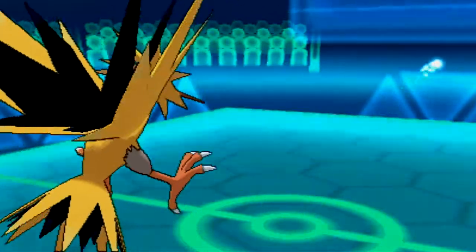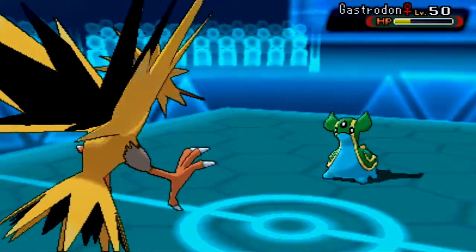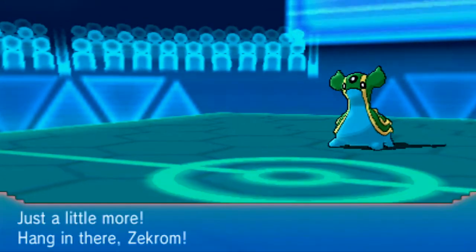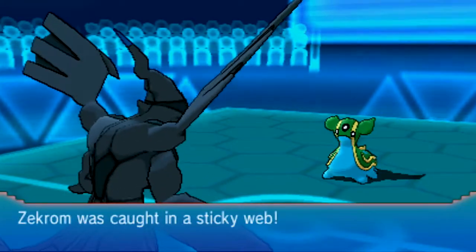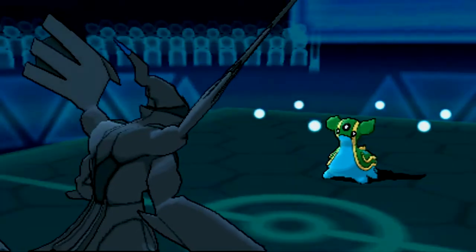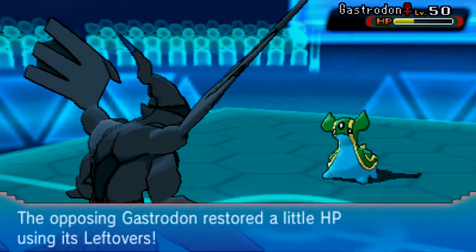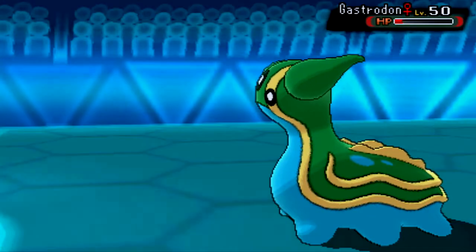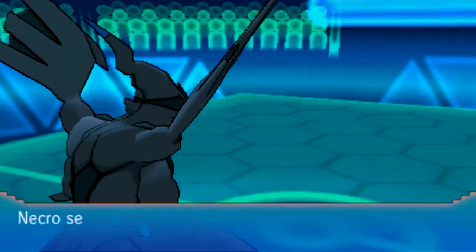It hits Zapdos way too hard — it's a two-hit KO. I think about switching out expecting another Bug Buzz. But he doubles out into Gastrodon expecting an Electric-type move, which is unfortunate because I go into Zekrom who is Choice Scarfed. I have to lock into a Dragon-type move since Gastrodon is part Ground and Electric moves won't work against it. This Outrage is going to finish off Gastrodon.